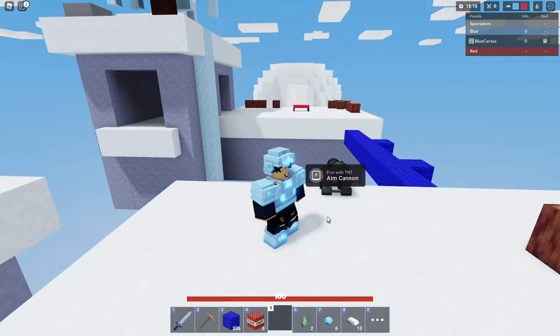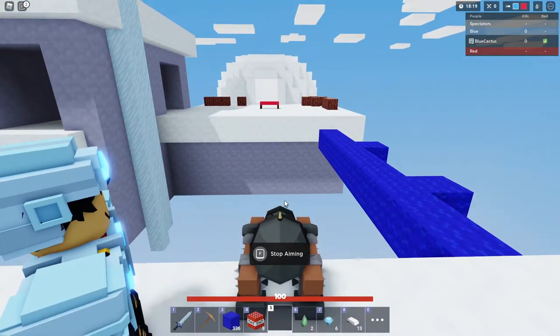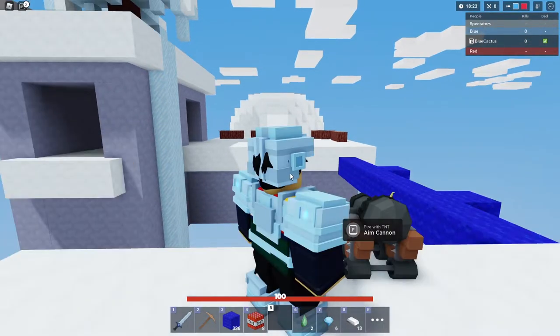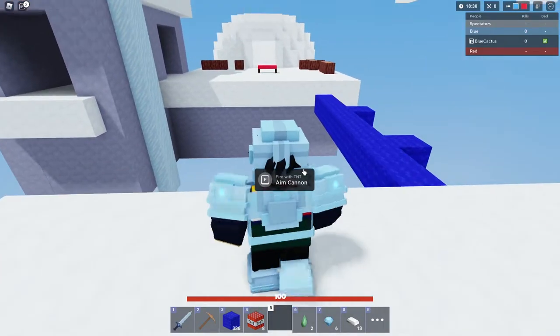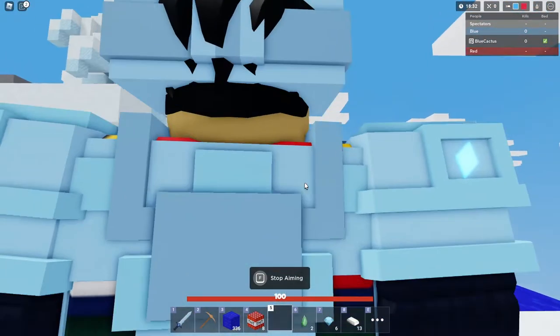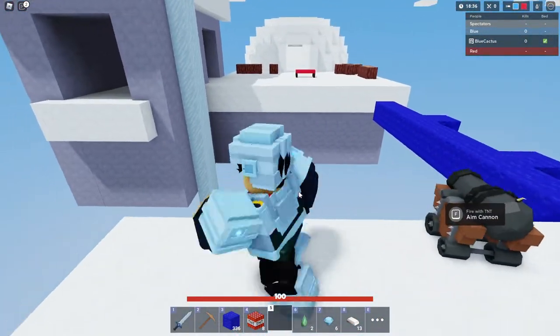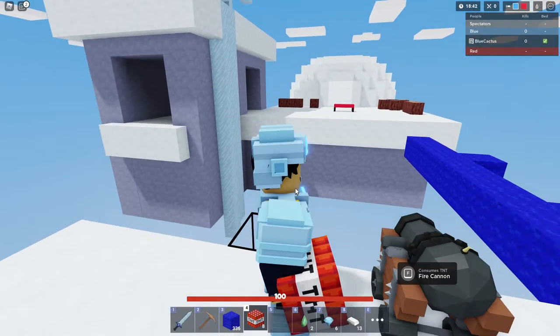You do have to be a little careful because I don't know why they didn't add a targeting line like they do with the bow, so you could see exactly where you're going to be shooting — it's really weird. You're also not going to want to stand behind it, because if you do you won't be able to see where you're aiming. You always want to stand to the side of it and then aim from there.